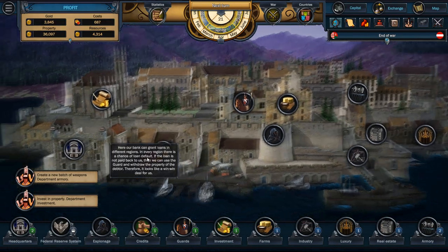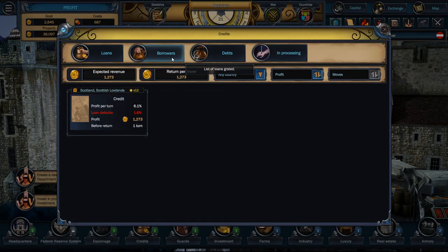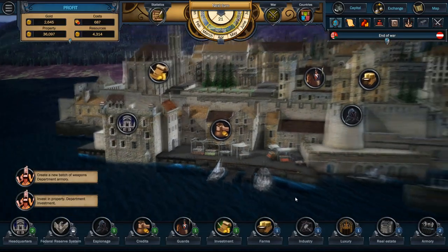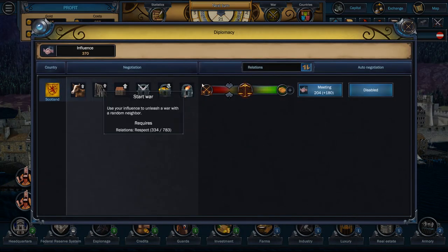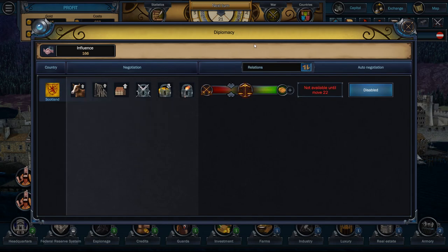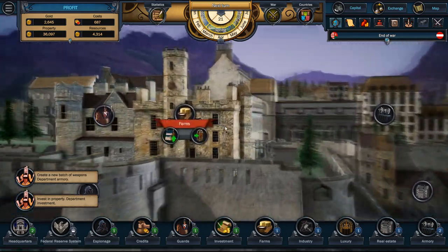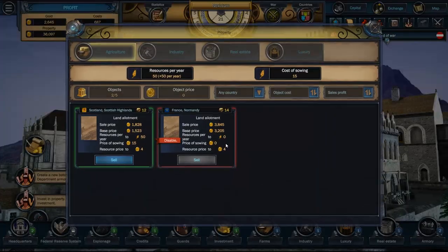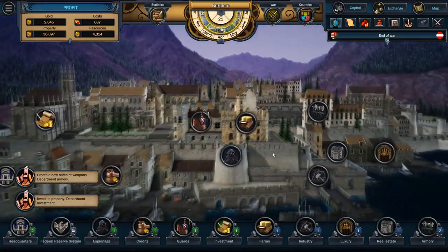I'll lend you guys some cash so I can get some interest. How is the old espionage going? It's not going at all. I think what's happening is because the other bank is here, it's causing me problems — the other bank is here causing me some grief. I did a bit of tests, no problem. You're looking all right.